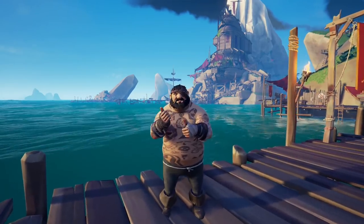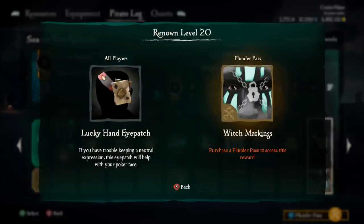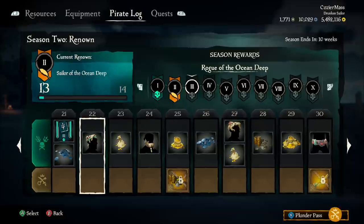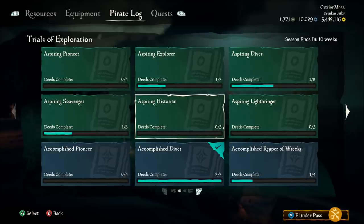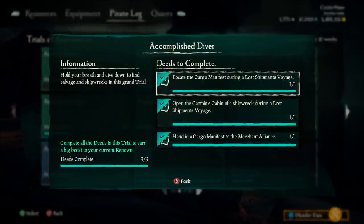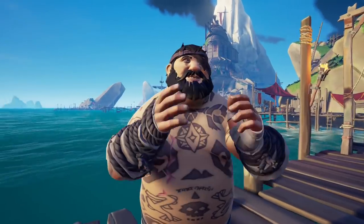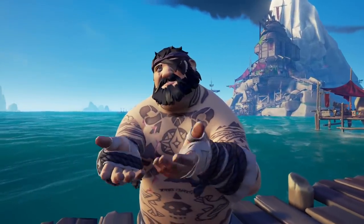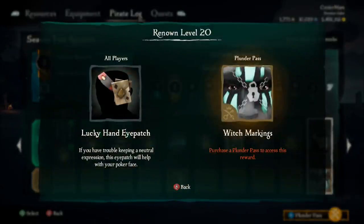Before we start discussing these new forts, let's quickly go over the new additions to the renounce system. The Season 2 reward view has been redesigned, providing more clarity between rewards earned for free and those unlocked with the additional purchase of the Plunder Pass. A new slew of trials has been added and refreshed should you struggle leveling up. Sadly, level 100 is still the maximum level. I personally would like to be able to still earn rewards like gold so you have an extra incentive to keep playing and completing these trials.